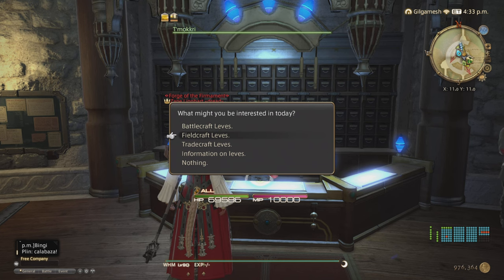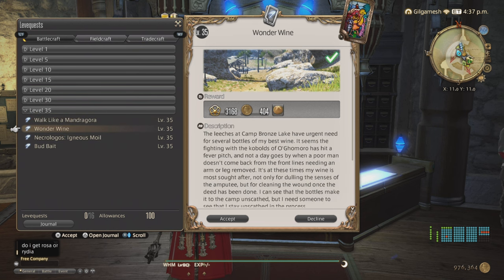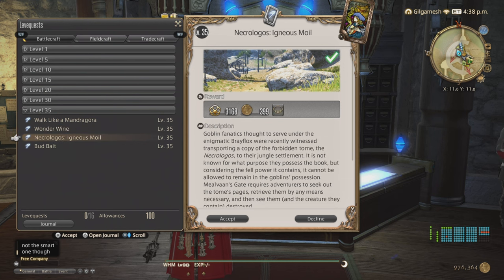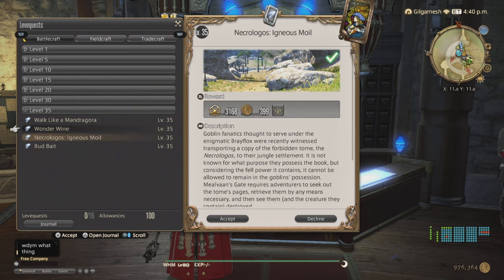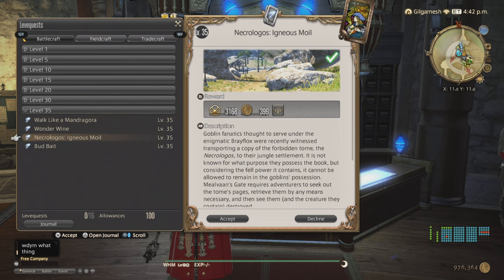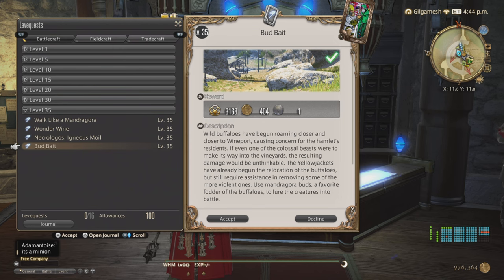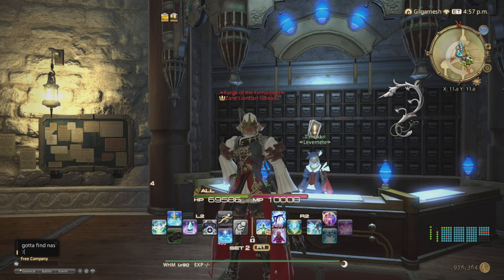You have Battle, Crafting, and Gathering leve categories. Each one has a different plate in the upper right-hand section — that's what they mean by 'different plates.' I recommend doing this on a battle job, and if you're going for experience on a crafter or gatherer, do the fifth one on a gatherer or crafter to get the experience from the challenge log itself. You'll get gil from the leve quests and you get about six per day, taking about 17 days to get 100 allowances. This will also unlock the guild hests in the open world.